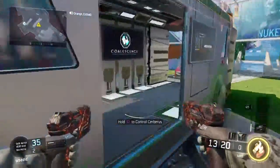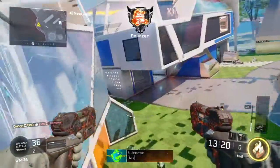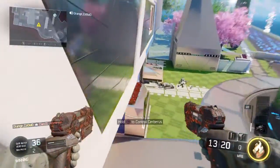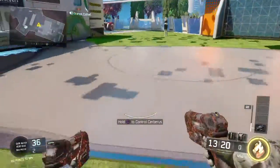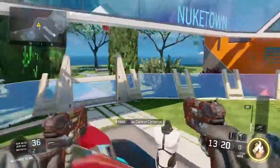Hey guys, it's Orange here and today we're doing a high ledge glitch on Newtown. This is my first ever glitch on Newtown and what you need to do for it is you need a Cerberus, so quickly get a Cerberus.